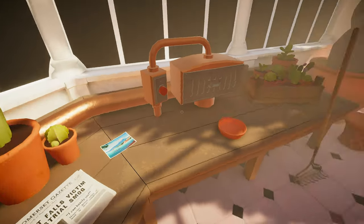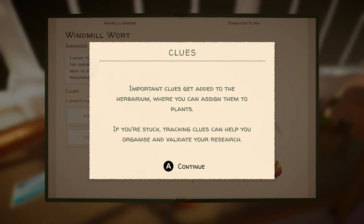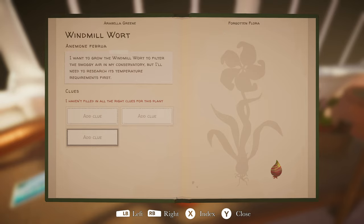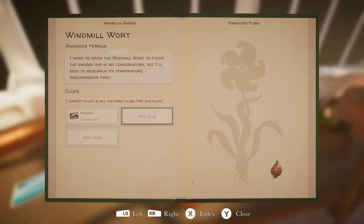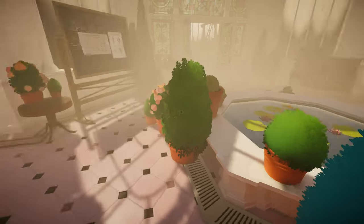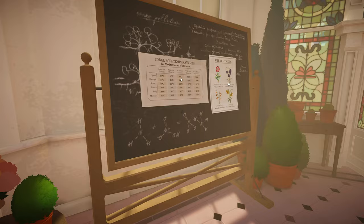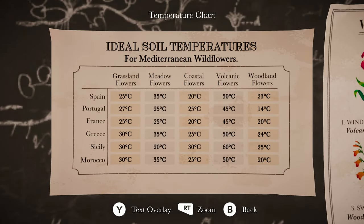It's not telling me the temperature. Important clues get added to the herbarium where you can assign them to plants. If you're stuck, tracking clues can help you organize and validate your research. Oh, I can add a clue? Postcard. So we need a temperature requirement. Let's see what this says. Ideal soil temperatures. Here's something.